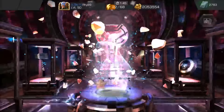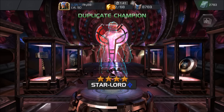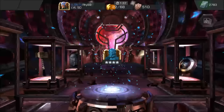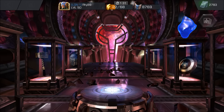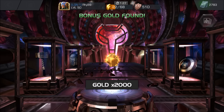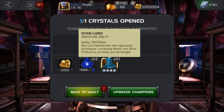I already have him at signature level 20, and now he goes to 40. Not a very great improvement — it scales quite badly, so this is not a good draw. But at least I get 24 T5 tech ISOs, which will be useful if I get another T4 class catalyst for tech. Then I'll be able to upgrade my Ultron to rank 5.